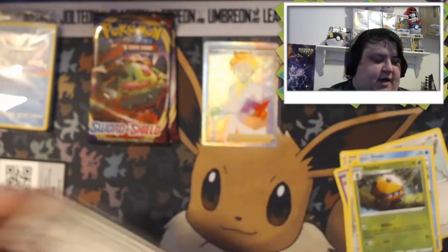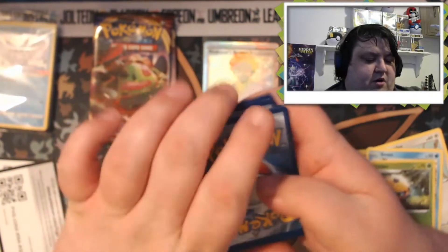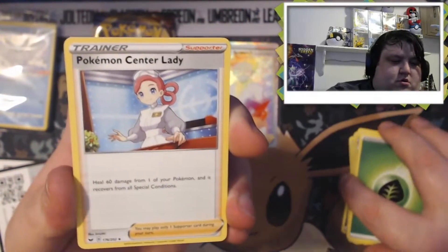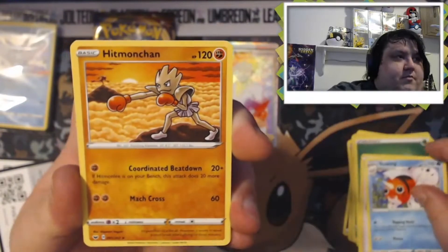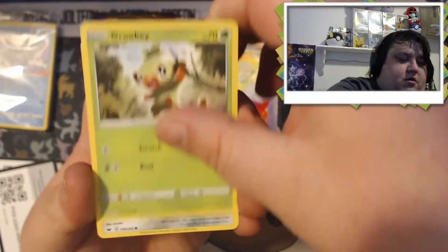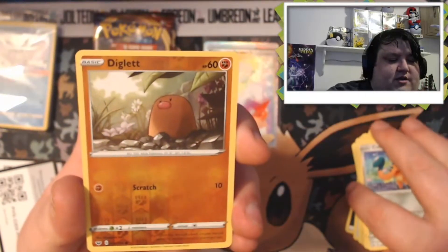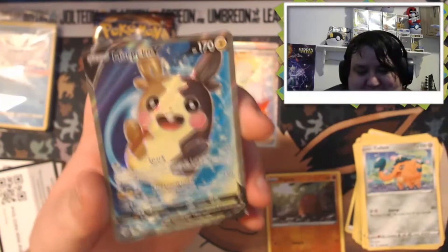Let's see if we can't pull some more magic like that one. That was some insane pull there. So we're going to go ahead and say Lightning - oh, we got Leaf. Poké Center Lady. Seekingthem. Hitmonchan. Grookey. Shellder. Yamper. Grookey. Koffing. Reverse hollow is a Diglett. And our rare is a Morpeko V Full Art.